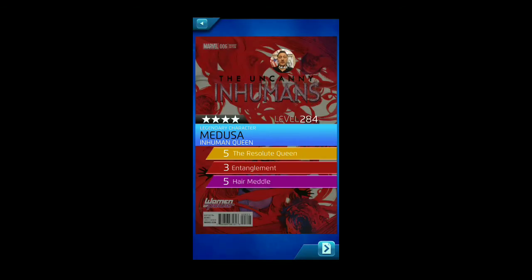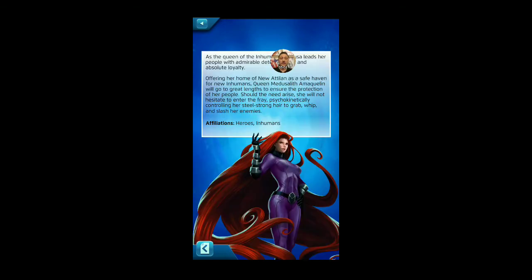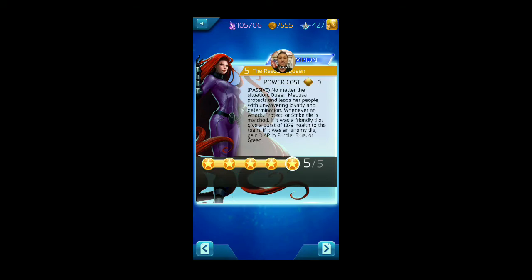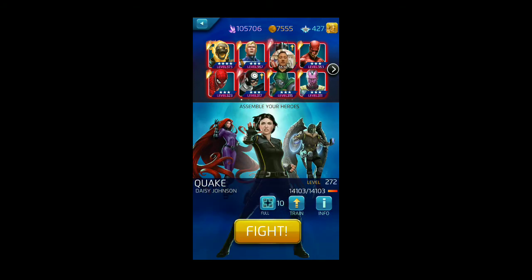Medusa is one of my favorite all-time four stars, especially championed — she's amazing. We keep her purple at level 5 for swapping and stealing enemy protect, strike, or attack tiles and improving their damage. The key thing is she's going to be shuffling the board and moving those tiles around. Her passive Entanglement deals passive damage, and Resolute Queen means matching enemy tiles generates AP while matching friendly tiles generates health for the team — a team heal. This team covers the rainbow, all six colors, with multiple board-shuffling and AP generation abilities, plus Quake reduces enemy AoE damage.